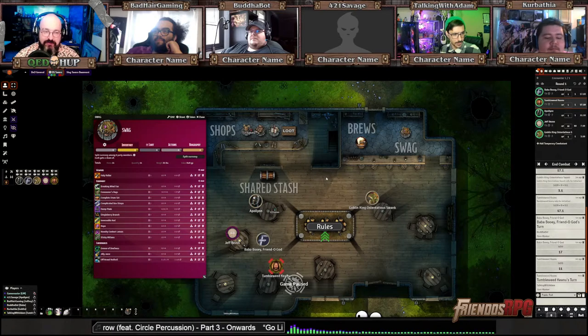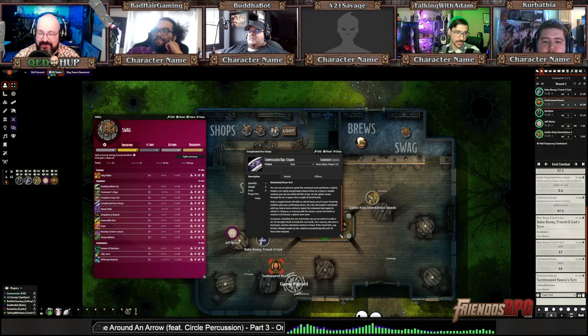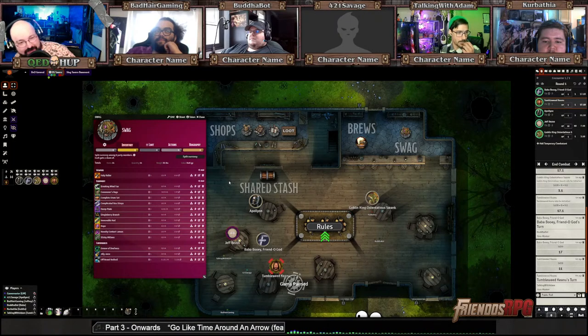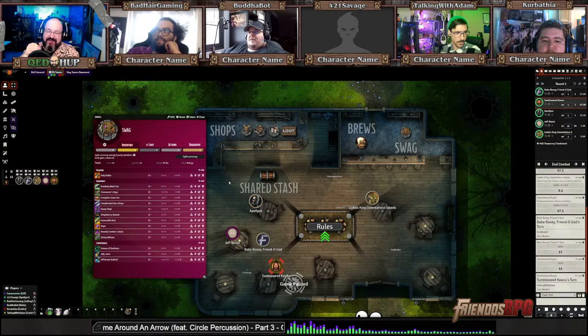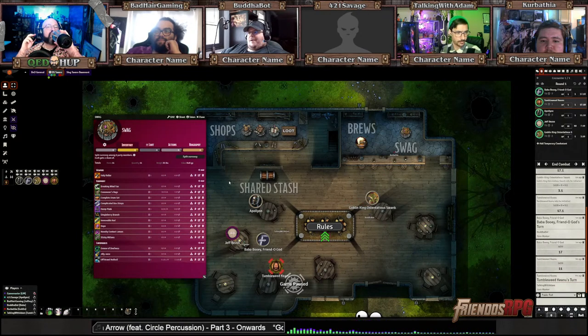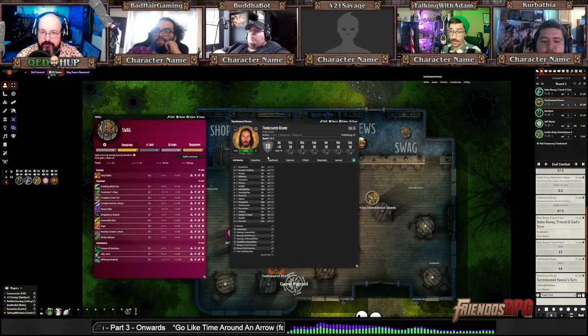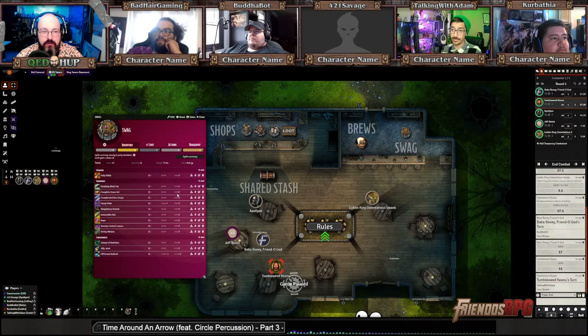Tumbleweed Keanu, what do you want? I almost want the complicated bra straps — that's fantastic. Yeah, it's a hard decision. Oh, that's just the reflavored Bands of Bilarro. I'm gonna take the commoner's rags. There you go — that's really good armor. I just moved it over to my sheet. Oh, you were able to drag and drop to your character! So you can just drag and drop to your character sheet — that worked. That makes my life easier.